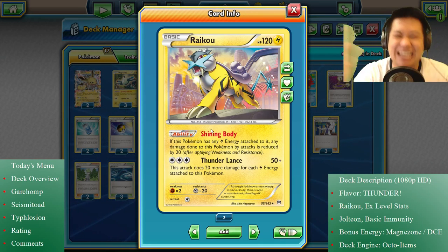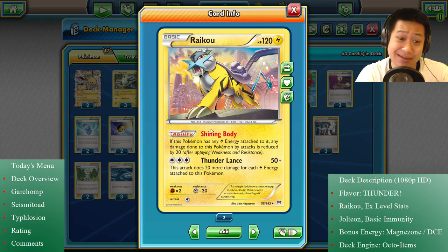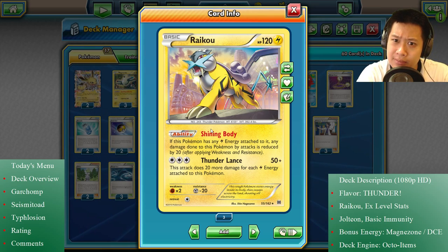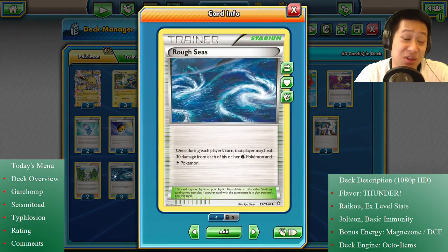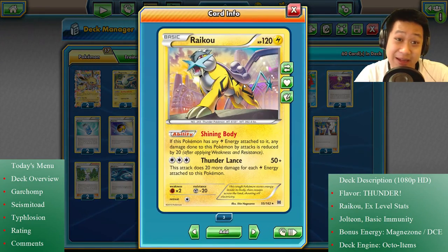He has an ability called Six Body. If there's a Lightning energy, its attack going onto him gets reduced by 20, so that might go up to 180 hit points that you need to one-shot him. He's not an EX Pokemon, but with all those stats, that's crazy. And just adding Rough Seas to heal off 20 every single turn — Raikou, you may not be an EX Pokemon, but you sure are a monster.